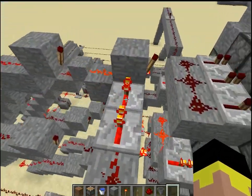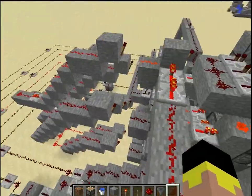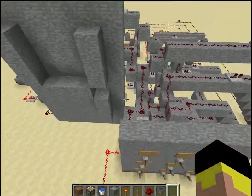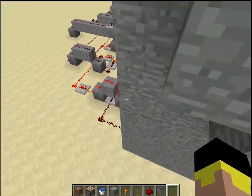Now it goes to these, powering the second one here, making sure this one doesn't power it on. And it just has to travel all the way around here. I'm pretty sure there are better ways to compact this, but I was only building one of them, so I just gave myself as much space as I could use.